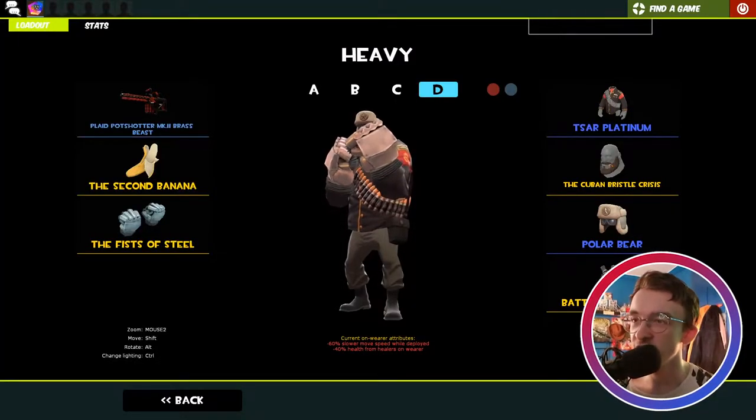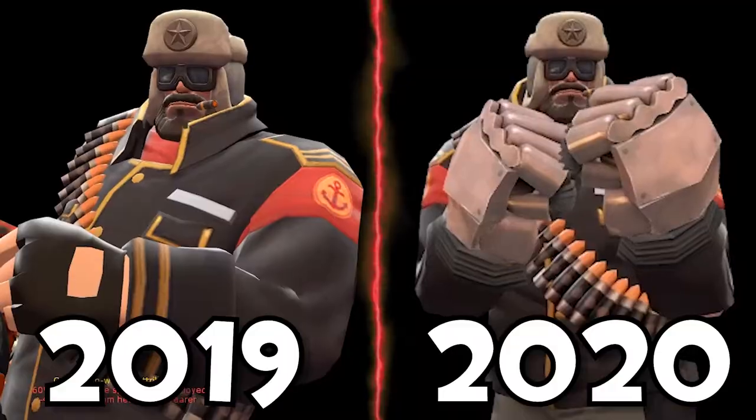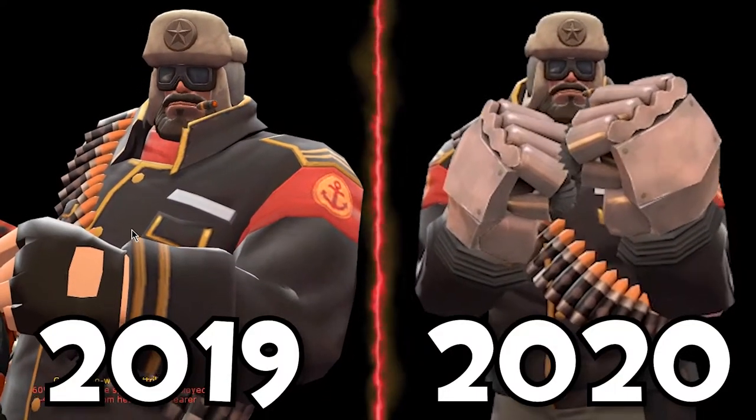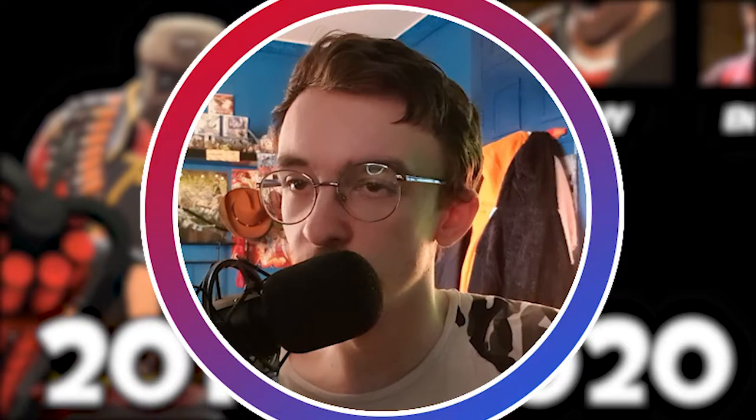And then my MVM Heavy is here — what a beautiful guy. We have the SAR Platinum Coat, the Cuban Bristle Crisis, and the Polar Bear to create a lovely looking Heavy Weapons Guy ready to bash some robot skulls in.